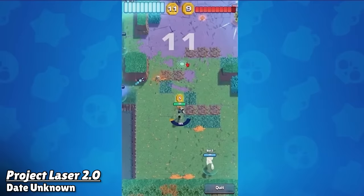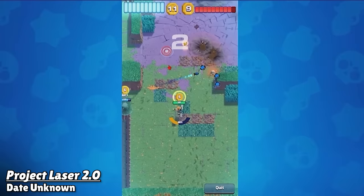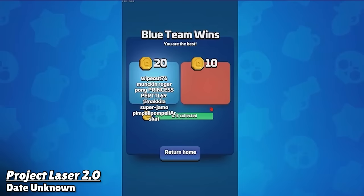At the time, the only game mode was called Coin Rush, which worked just like Gem Grab does. The first team to hold 10 coins and keep them would win the match, and that makes Gem Grab the first original game mode in Brawl Stars history. We don't know very much about the meta at this point either, but the game went through a massive overhaul before it went into beta.